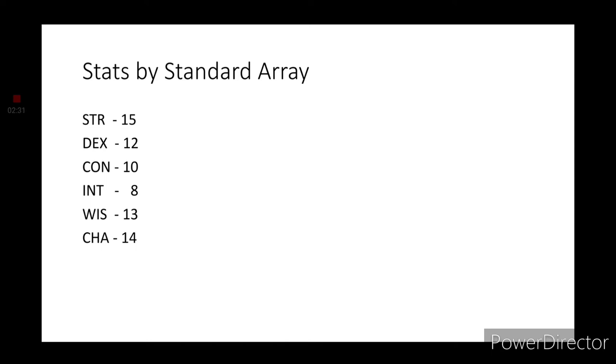Wisdom's going to be a 13 and Charisma is going to be a 14. His Intelligence is an 8 because in the original he's a child in a grown-up's body who has to mature really quickly, which is not ideal. In the new series he's just an idiot.